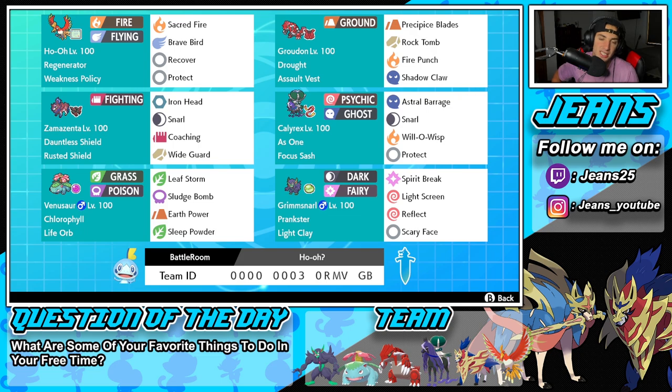Fourth Pokemon on today's team is going to be Shadow Rider Calyrex, and this Pokemon is still one of the strongest in Series 13. It is going to be the strongest Pokemon probably up until the release of Pokemon Scarlet and Violet. It's got the Ashen ability, and it has Focus Sash because that is the best item for Calyrex. Then it has Astral Barrage, Snarl, Will-O-Wisp, and Protect.